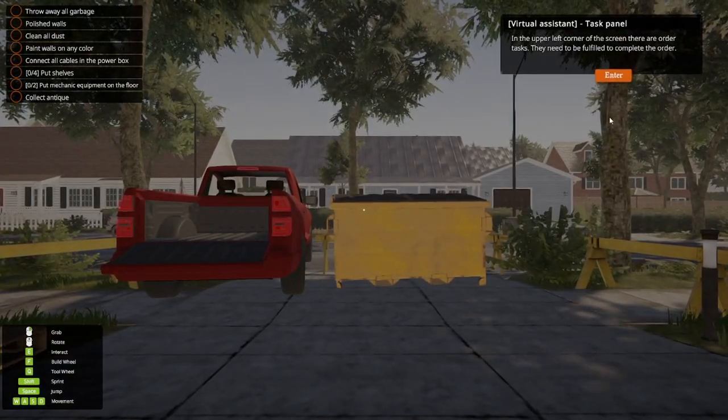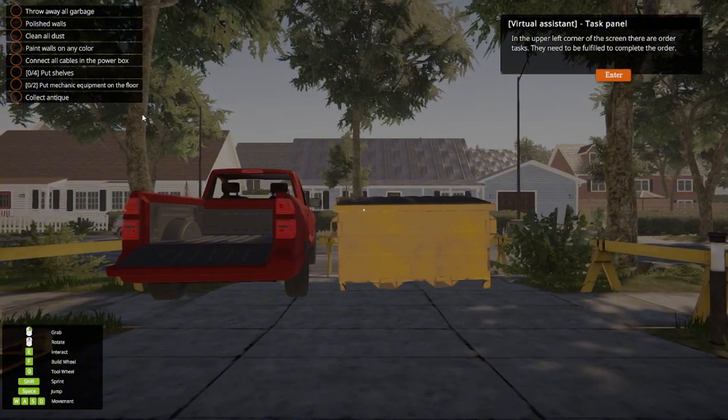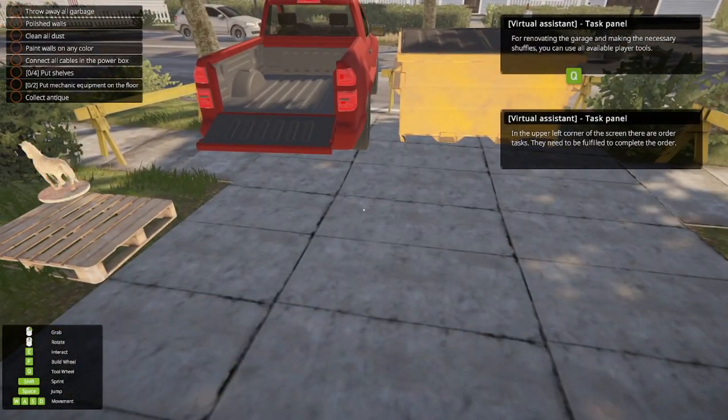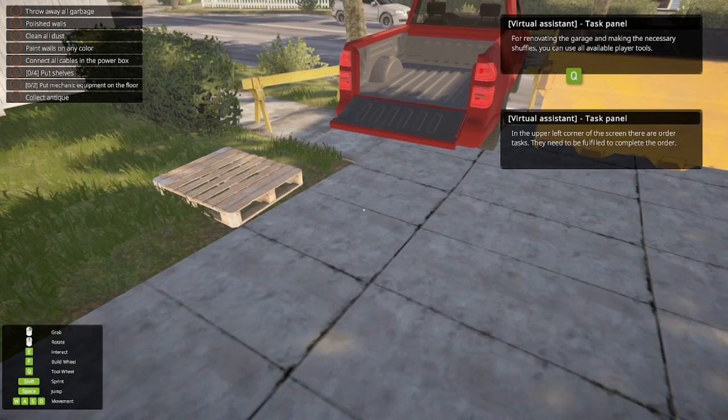Virtual assistant task panel: in the upper left you can see what you have to do — tasks that need to be fulfilled to complete the order. The virtual assistant is for renovating the garage and making the necessary changes. You can use all available player tools.